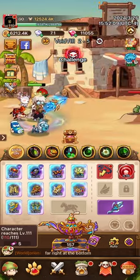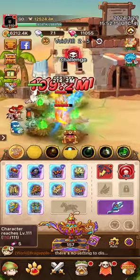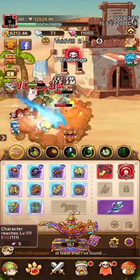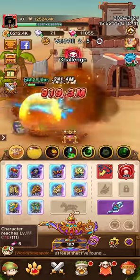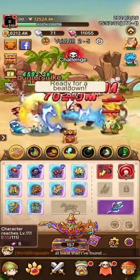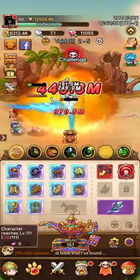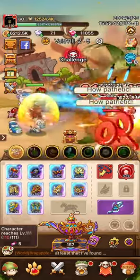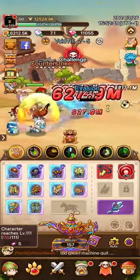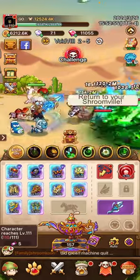Hey guys, it's Go from Amen14 on Legend of Mushroom, and I'm going to help you with a guide on how to develop a sleeper build. So what is a sleeper build? It is a build that essentially is more powerful than it should be. Your power rating — like mine at the top left, 12.5 million — does not actually reflect your actual strength. So people above you in power are likely to underestimate you, maybe in a family brawl planning situation, maybe in arena when they're trying to get more points for their rank. There could be situations where you're able to turn the tide and create some kind of advantage for yourself or your family using a sleeper build.